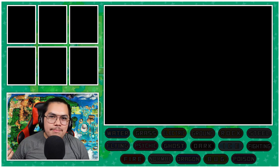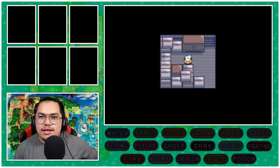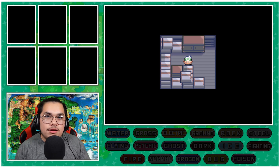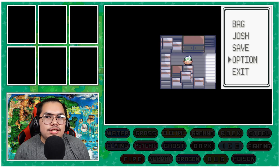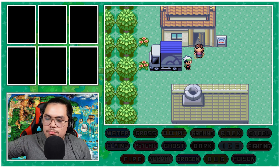So what is a Type Block? Essentially, a Type Block uses normal Nuzlocke rules. I cannot catch a Pokemon if I do not have their type unlocked. So if my Starter is a Fire type, I have the Fire type unlocked, and that means the only Pokemon I can catch are ones whose type I've unlocked. As we continue, we unlock more and more types.